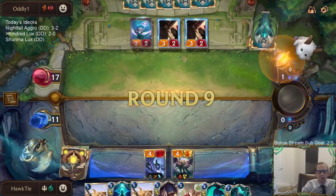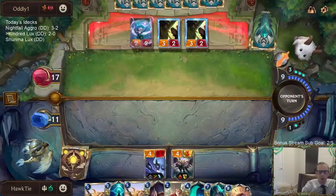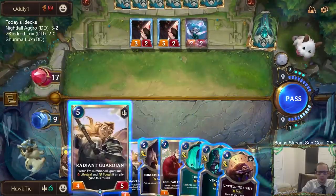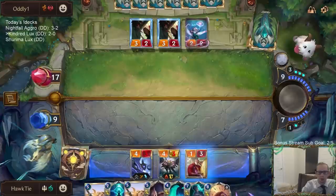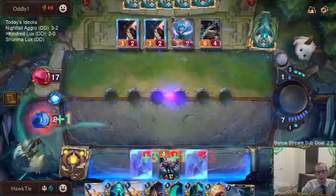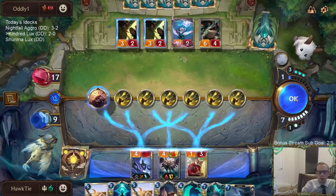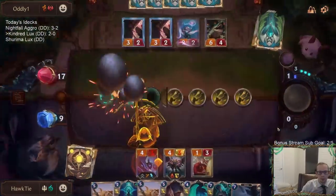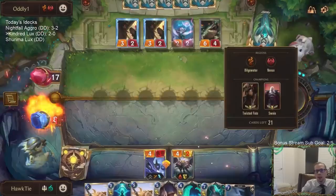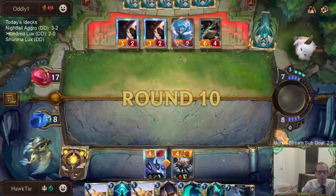They're playing Blade's Edge and Death Lotus. Unyielding Spirit's pretty nice — we can Unyielding Spirit one of these things. Riptide? I wasn't expecting Riptide at all — I was expecting Leviathan. I feel like you just play three Leviathans, and if you're getting more 8-drops than that you'd play Captain Farron. Riptide was not an expectation I had in the slightest.